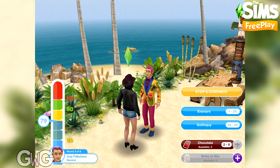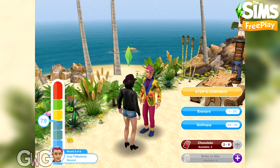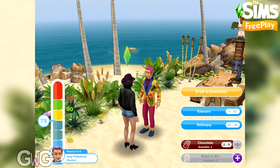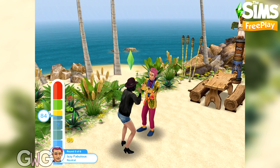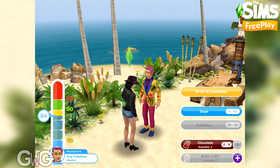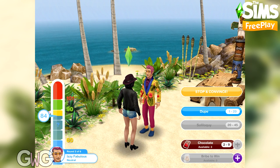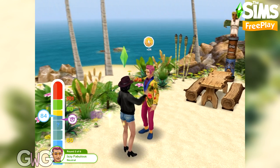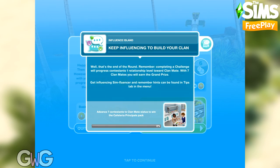This is 'stop and convince.' You can either click that and hope you've influenced them more than the rival, or continue with actions to try and reach the green zone. You'll notice the second option is now greyed out because it will increase it too far and you would fail. I've got as far as I can with actions so I'm clicking stop and convince — you can see the rival section increasing up. You just need to be higher than where the rival lands to complete that round.